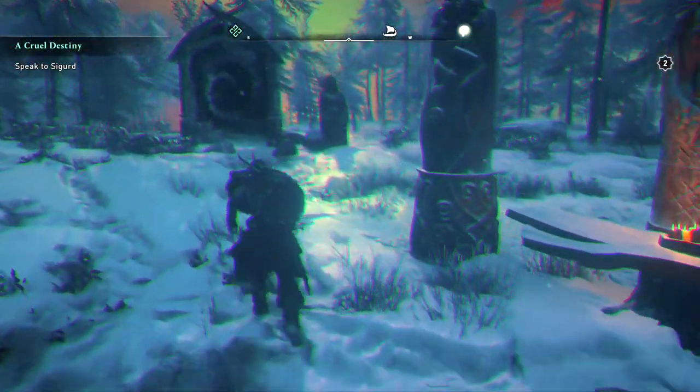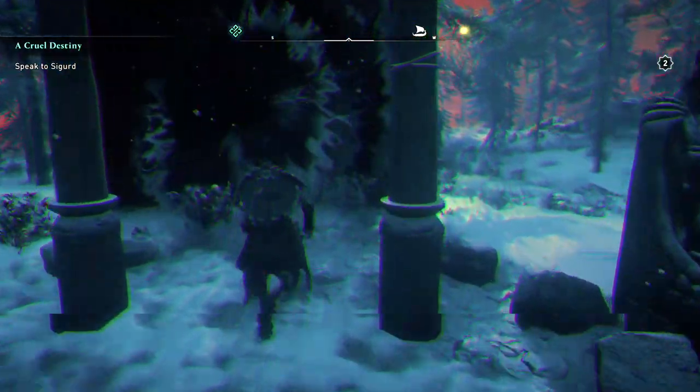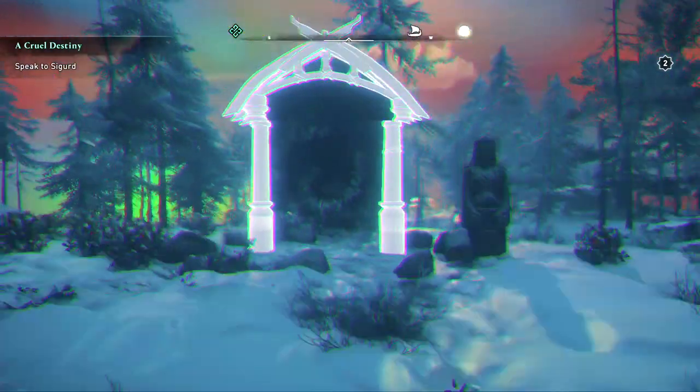So Thor's gate is already lit up. The next thing is Freya, and Freya is right to the left over here. So let's go ahead and run through that gate, and then the gate lights up.